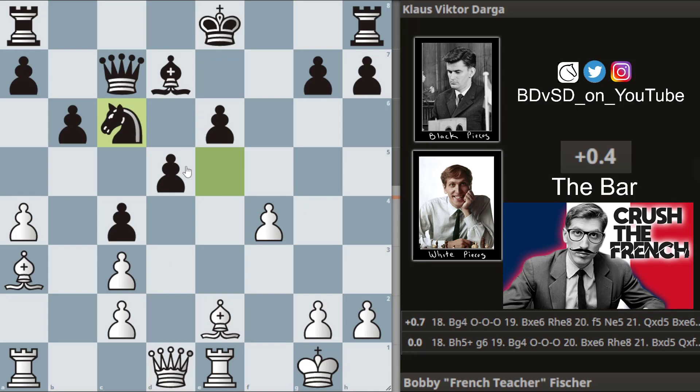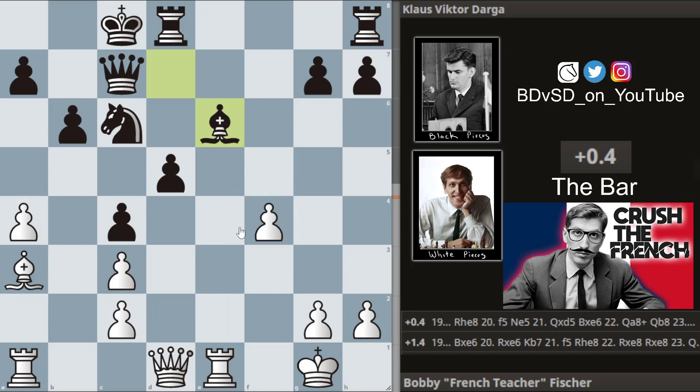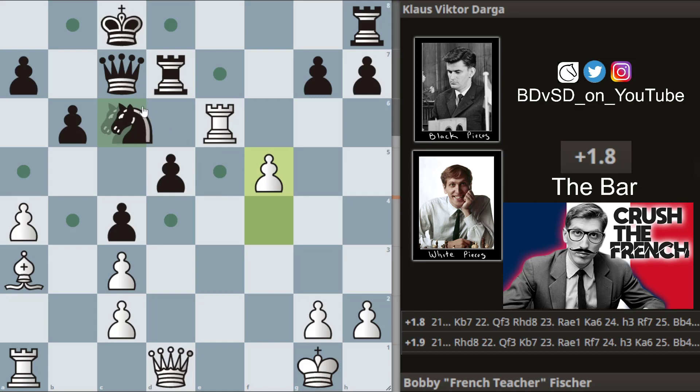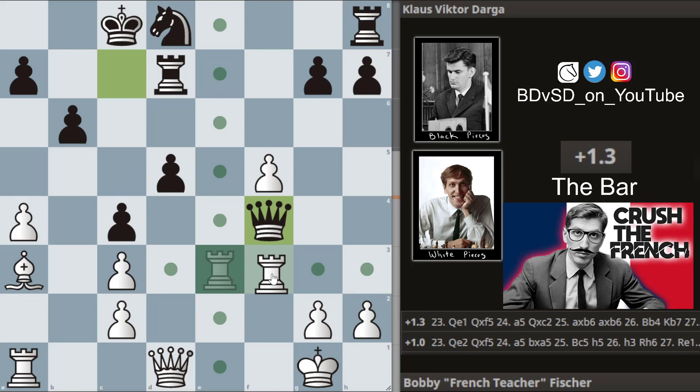Bobby goes f4, hitting the knight — this was a blunder, ladies and gentlemen — and we get the knight retreating, then bishop to g4, putting some pressure on the pawn. We get castles, takes, takes, takes, rook to d7, f5 from Bobby, knight to d8 hitting the rook, and the rook goes to f3.